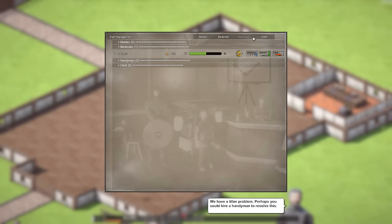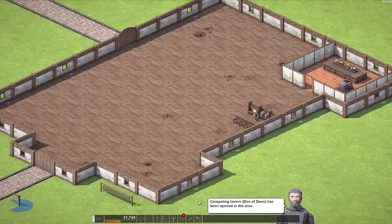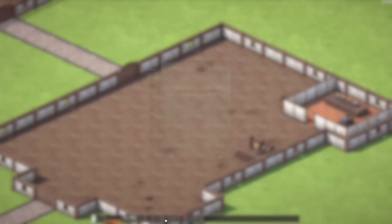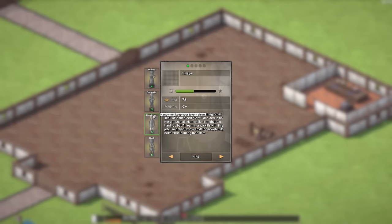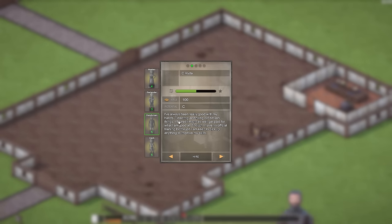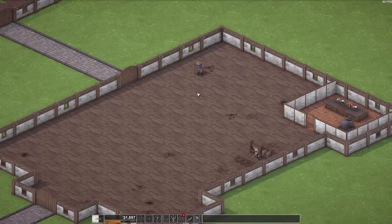Holy crap. Handyman it is. Let's go ahead and get one going. Competing tavern — Den of Dens has opened in the area. Well, it's not going to beat the Dragon's Hangover. Over here to staff, grab ourselves a handyman. We got T-Day, C-Hide, A-Centajon — how come some of the wages are different? It must be their skill levels. Let's take the best guy. This guy has no experience — whatever. Right on top of the crap pile, start sweeping her up, baby.